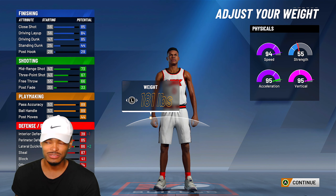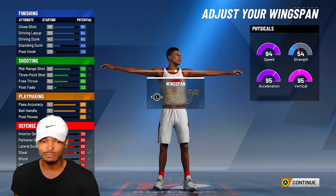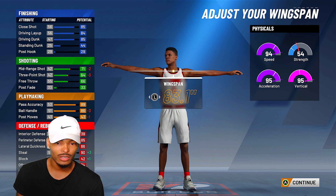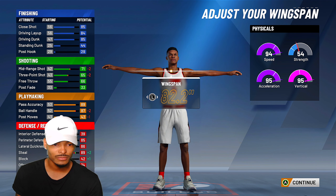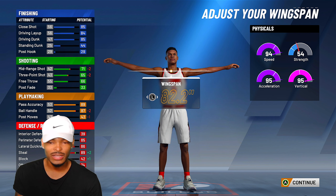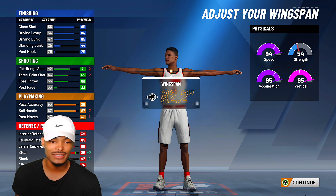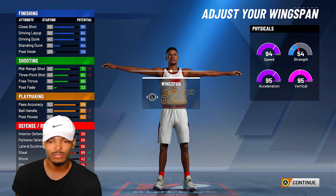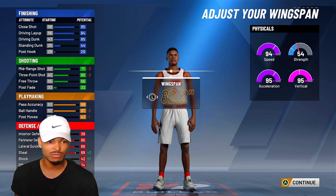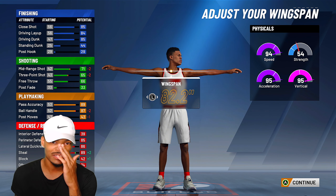For the wingspan, we don't want to max it out — we want to go down. With an 82.2 wingspan, I get speed boost still at 87, plus two in steals giving me an 89, and I can still speed boost. This is probably the wingspan you want to go with for Russell Westbrook. We lose two on shooting, but that's not bad — y'all know Westbrook is inconsistent with his shot anyway, so it really doesn't matter.